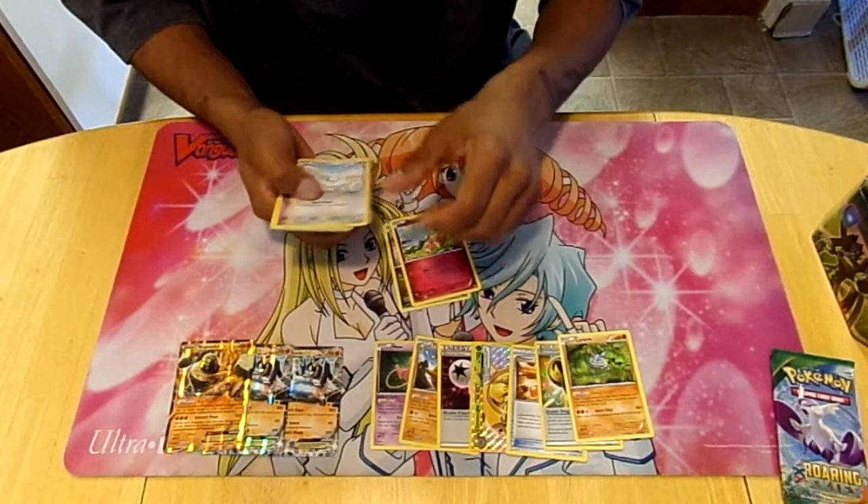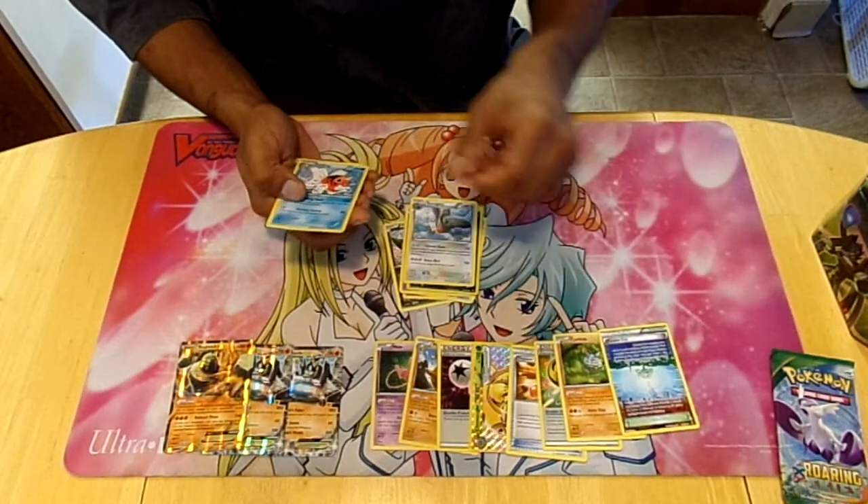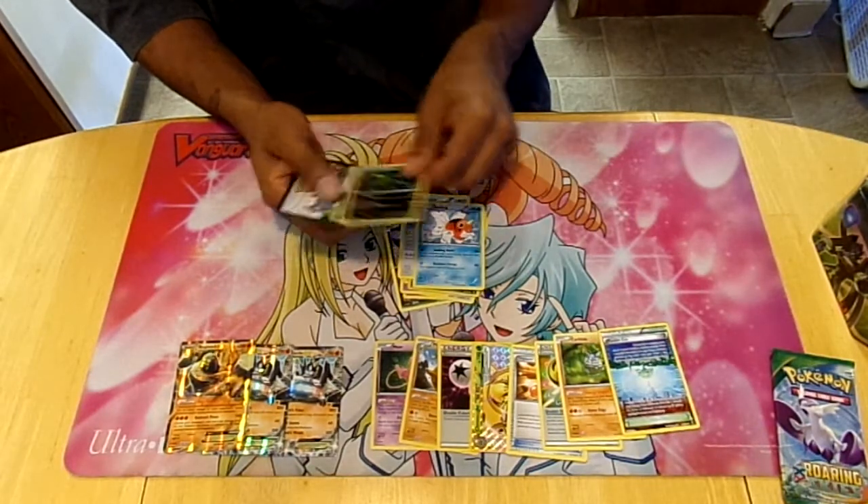Next pack: Axew, Flabébé, Swablu, Misdreavus, Skiddo, Inkay, Staraptor, Parallel City, Seaking, Seaking, and Cacturne.